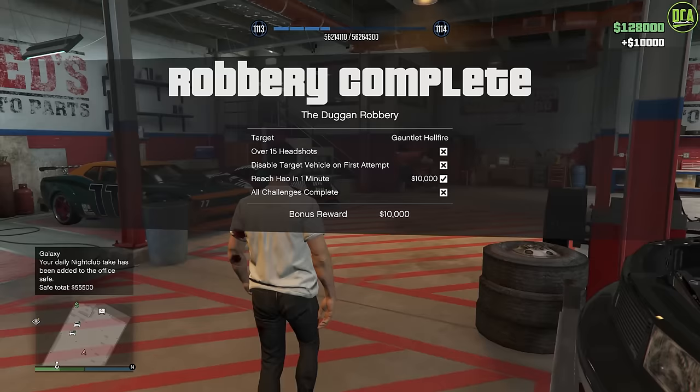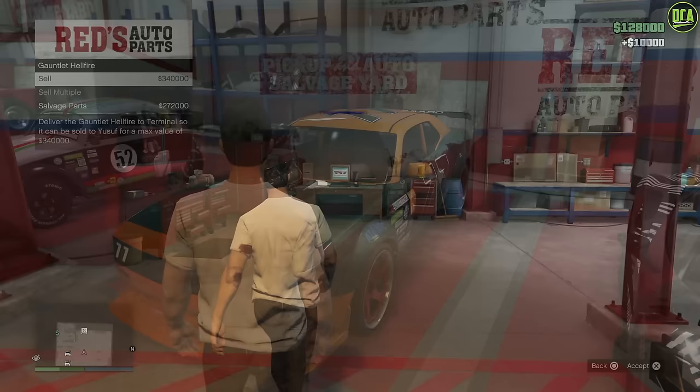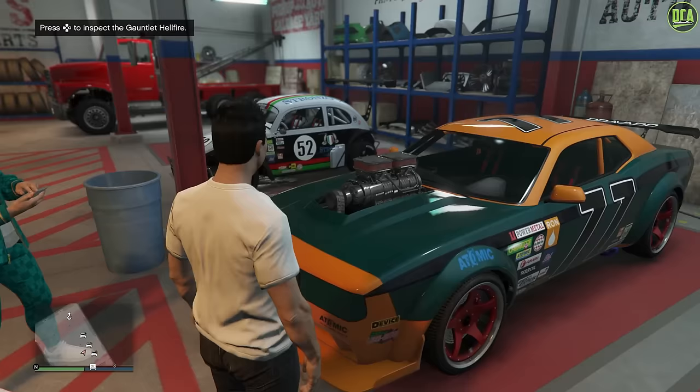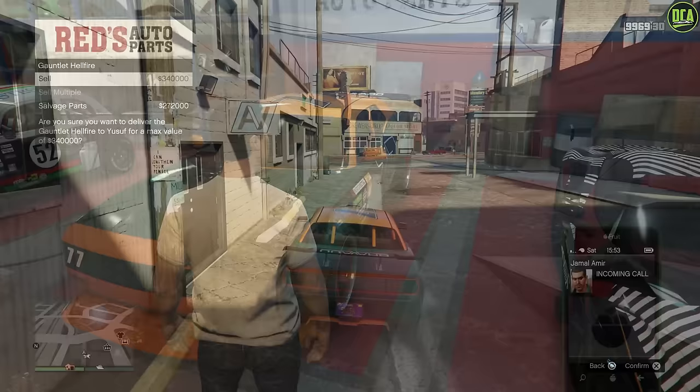Once you have the car in your salvage yard, you can choose to sell it or salvage it. If you choose to sell it, you have to deliver it to the docks. If you salvage it, you'll get 20% less money, and it will take up one of your lifts where you'd otherwise bring in tow truck cars. So obviously that's not what you want to do — the best option is just to sell it.